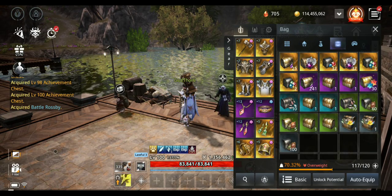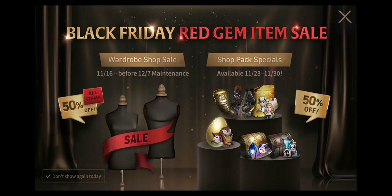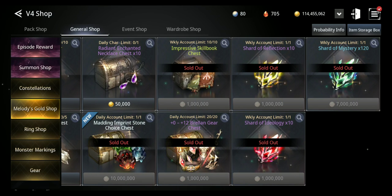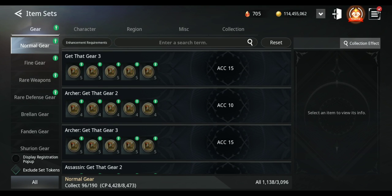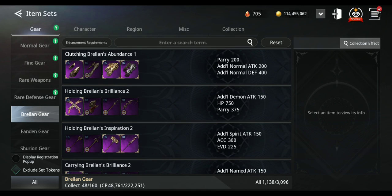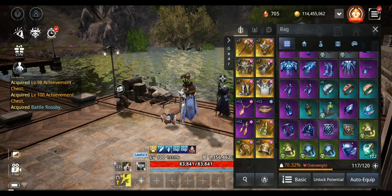I got 114 million gold total. With the gold, you can buy stuff from the shop — for example the Melody Shop. I recommend buying the Brelan gear set every day: you can get up to plus-12 enhancement for 20 million gold. Since you get lots of gold from new characters, you can buy this on your alts. I recommend registering them in the Brelan gear set section — you can get up to 222,000 CP from there, and I've already unlocked 48,700 CP from it.